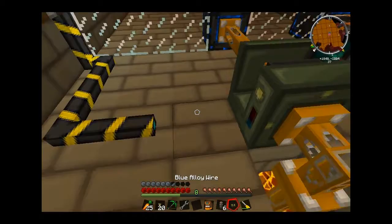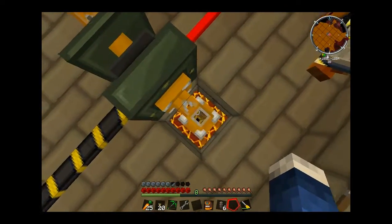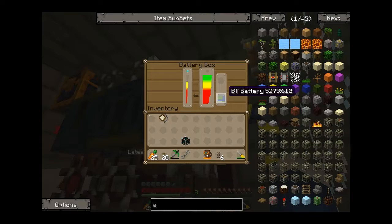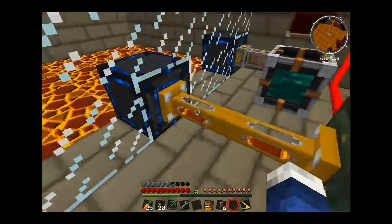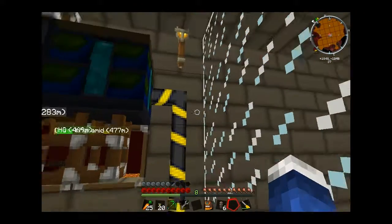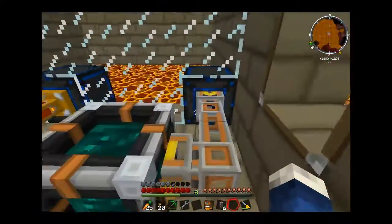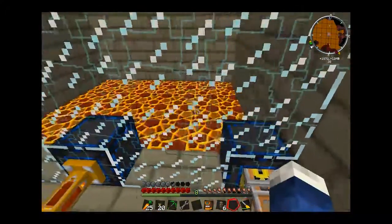Let's get out of our inventory and connect it. As you can see, lava will start pumping. Yeah, lava is pumping and this is working. Our tank is filling up and this is going to work perfectly. All of this is working — great.